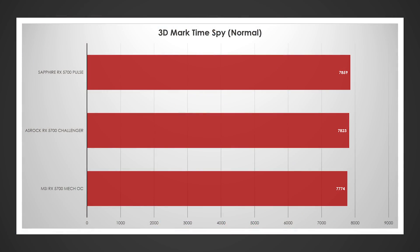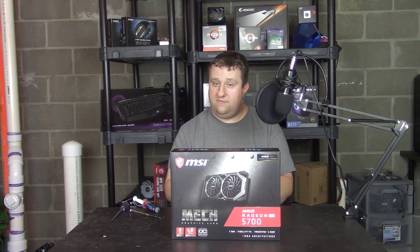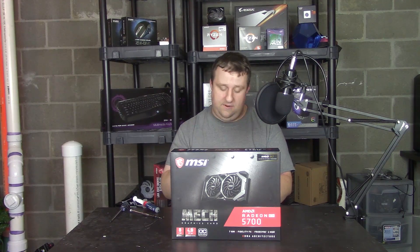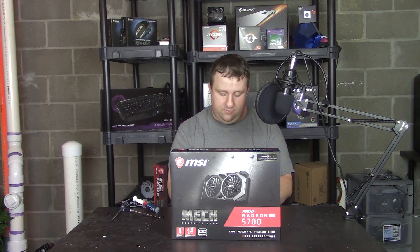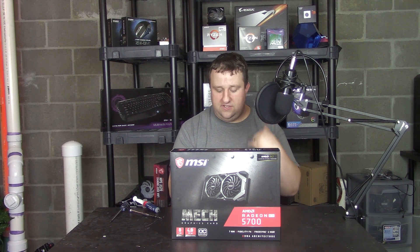Going right into synthetics, starting with 3DMark Time Spy — this card picks up the rear at 7,774, about 50 points behind the Challenger which is 30 points behind the Pulse. Moving into Final Fantasy XIV Shadowbringers, we flip-flop: the Meko C is on top at 17,191 at 1080p, nearly 300 points ahead of the Pulse which is about 50 points ahead of the ASRock. At 1440p it edges out a small win of about 30–40 points. In Superposition at 1080p we're in the middle of the pack at 11,031, but at 1440p we drop to 6,952 — consistently a little bit slower.